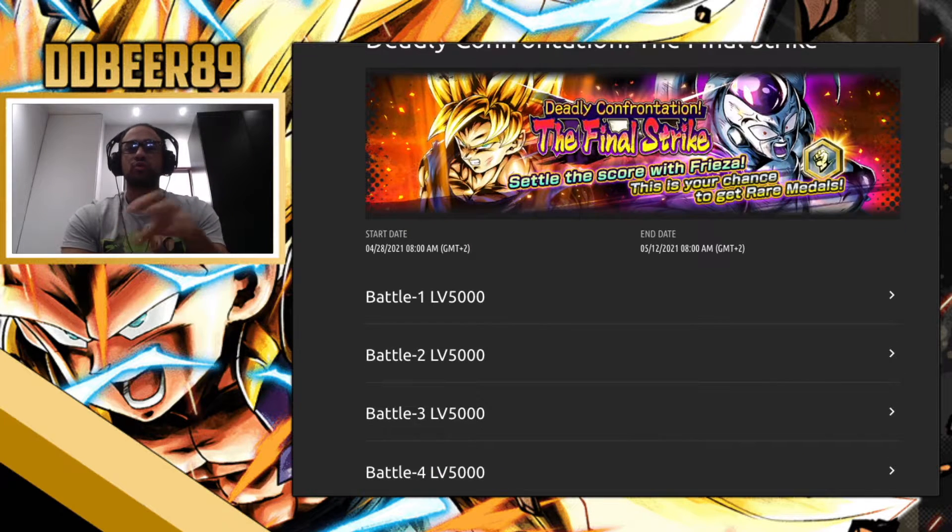You'd feel there's going to be a decent reward from this, and as you can see in the overlay here it says: to settle the score with Frieza, this is your chance to get rare medals — not Chrono Crystals, people — rare medals. Rare medals is something they are trying to bring back into the spotlight by making missions open up via rare medals and getting free copies and certain things for the new Ultra character, which is of course Super Saiyan Goku.